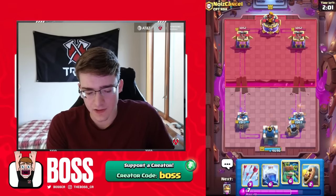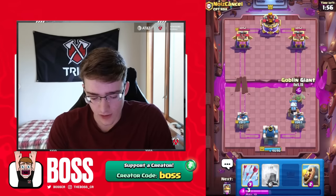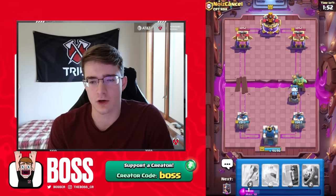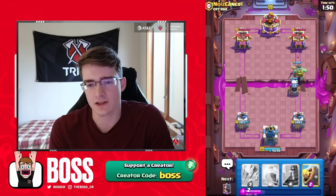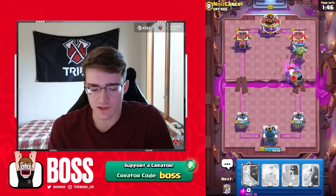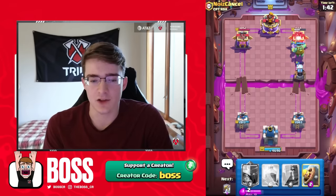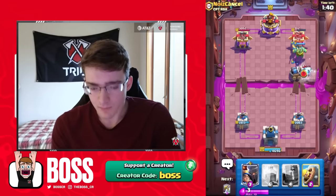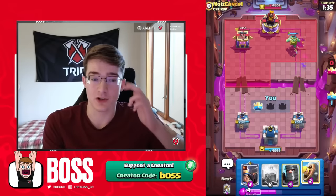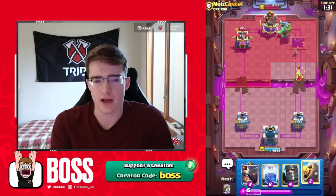This is a pretty good start. You might be wondering why, considering we lost a little bit of tower health, but he's very low on Elixir so I'm pretty confident we're going to take the tower right here. I'd be pretty surprised if he defends this with such a massive Elixir disadvantage — that Valkyrie didn't even take out the Sparky. Just like that, we're going to be able to already take his tower. Unfortunately the Mini Pekka dealt with the Sparky so we won't get a three crown right then and there, but very nice start to game one.